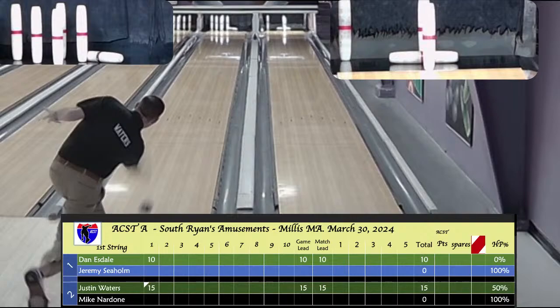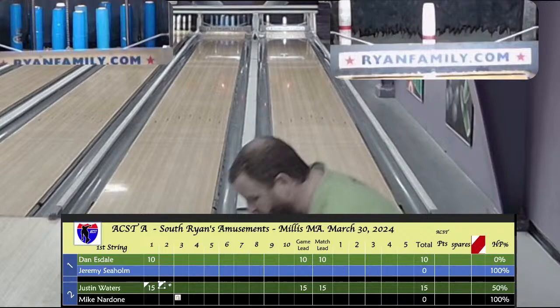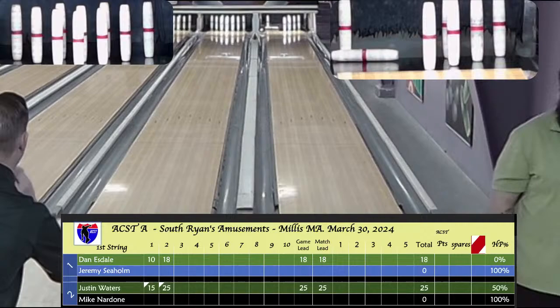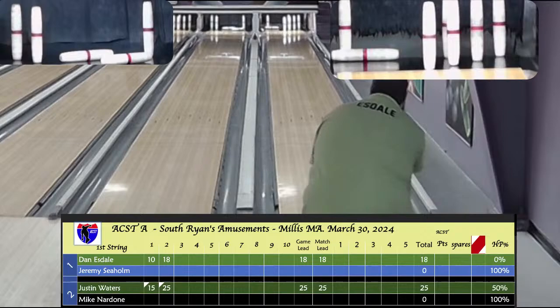Waters, another spare. What do you call that, Bob? A hay bale? Yes. Esdale just picks out the back pin and has an 8-box, so he's 18 after 2. Waters is at 25-plus. These guys are not head-to-head — they're bowling two separate matches. Esdale trying to get on the head pin and he's off on the 2. Waters on a fill, on the head pin, left with the 4-7-10 split — 7 in a fill puts him at 32 after 2.